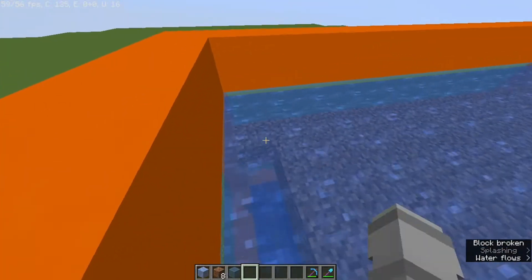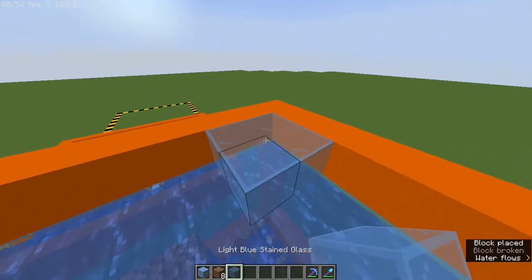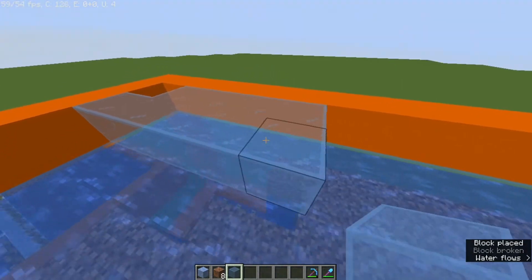Once you've cleared all that out, you can fill the top with glass — but leave one corner open so you can come in and out to place your spawners.